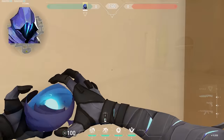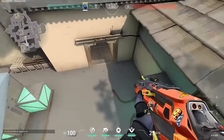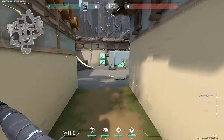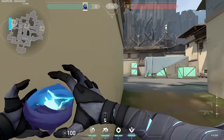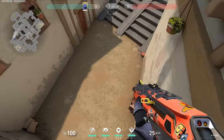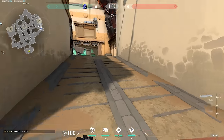Next up we have Omen, and the most common mistake Omen players make is not using your flash on site executes. Omen has one of the best flashes in the game, and being able to flash half the site with one ability is incredibly strong. A lot of Omen players neglect doing this and just save it. Not using this ability in such a crucial part of the round can definitely be harmful for your team. Omen has one of the strongest flashes in the game so definitely do not sleep on it for site executes — it goes very far.